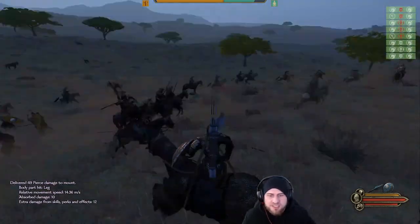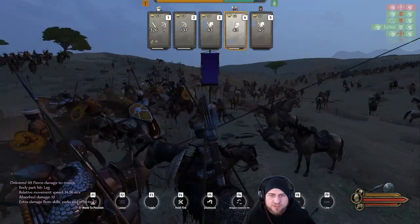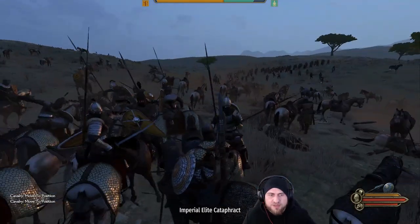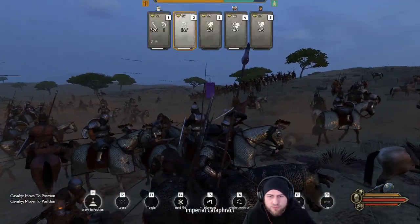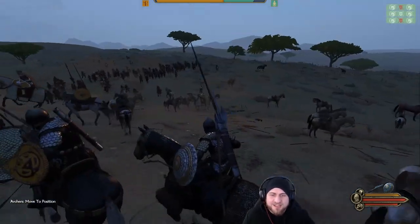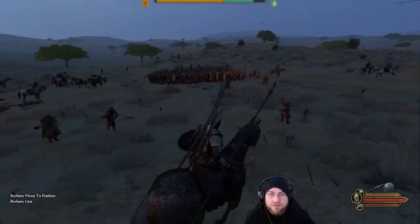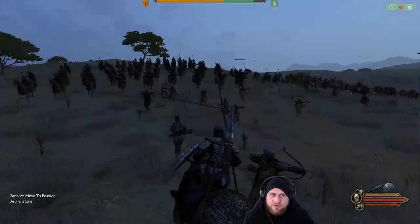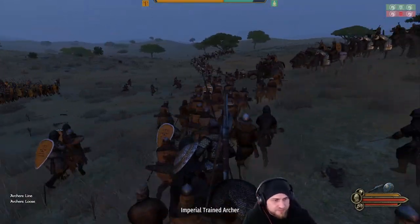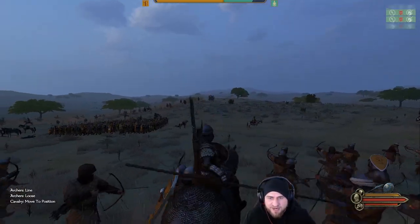Once you see that the enemy is returning and most of them are gone, you go back to your basic setup — the cavalry on the flank and the other cavalry in position. And this is how you can eliminate 130 horse archers in a very short amount of time without experiencing too many losses on your side. Once they come back you just do exactly the same again.